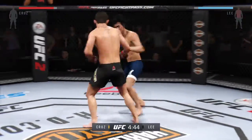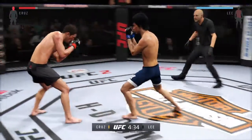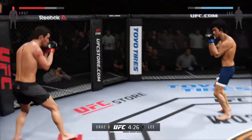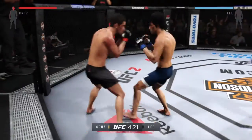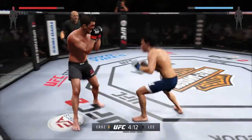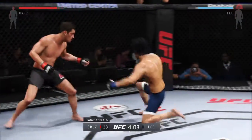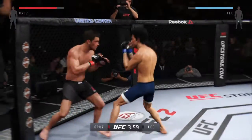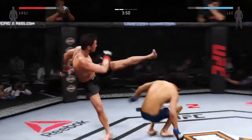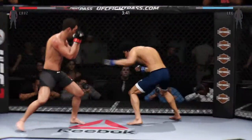Nice kick to the body by Cruz. And again, the kick to the midsection. He is in big trouble here. Cruz gets caught by the left — that hurt him. He is in big trouble.